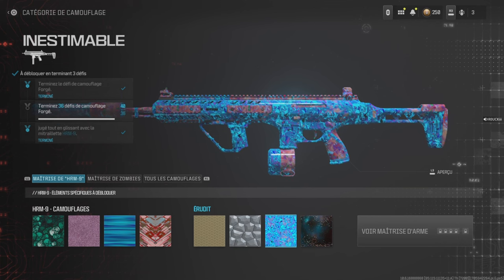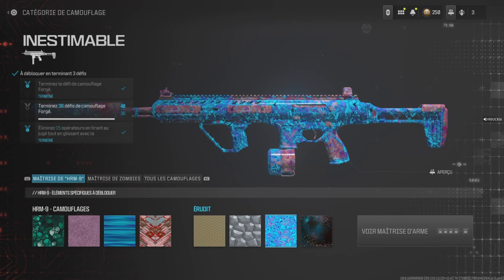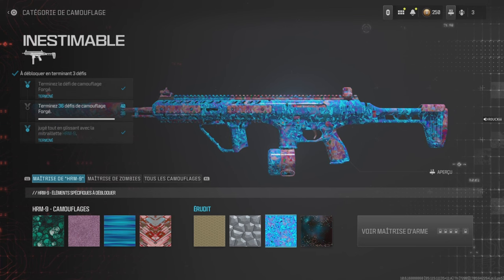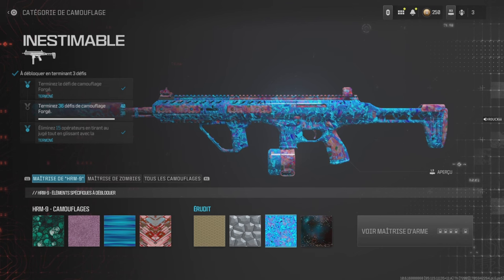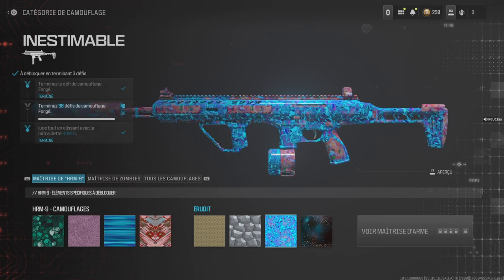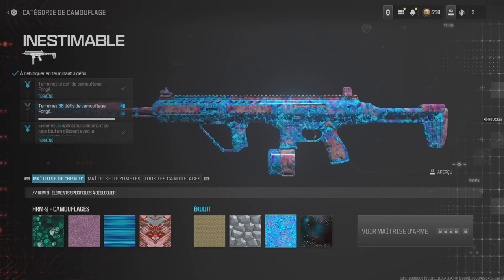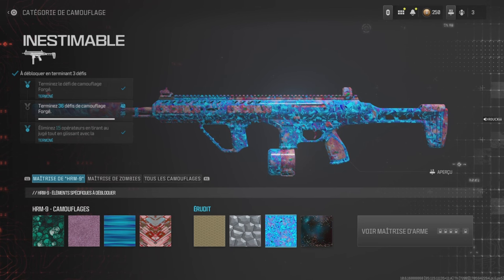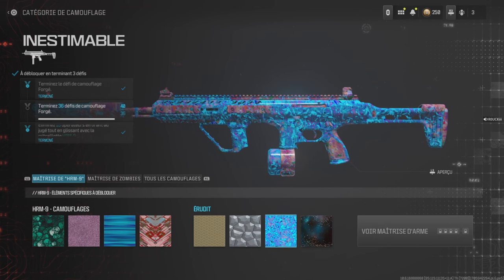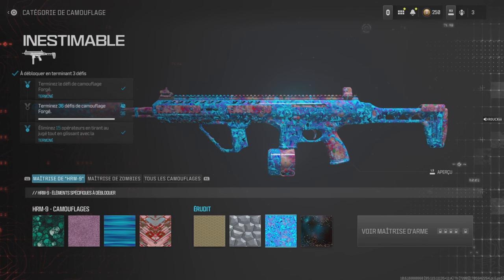Vous verrez que c'est beaucoup moins simple que ça en a l'air. Moi, il y a plein de fois où je faisais des glissages, je tirais au jugé, j'avais l'impression de valider le kill, mais en fait dès que le mec se relève, vous n'avez plus la notion de glisser, donc le kill ne compte pas. Et franchement, le profil de dégâts de cette arme est correct, mais il vous faut quand même placer plusieurs balles.